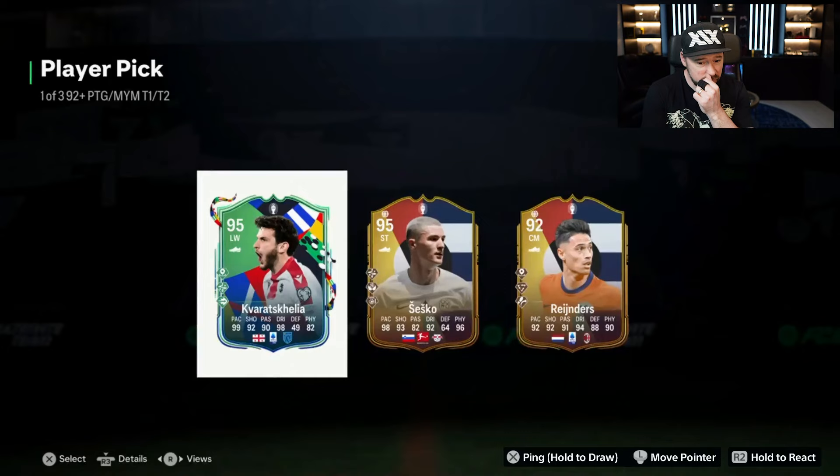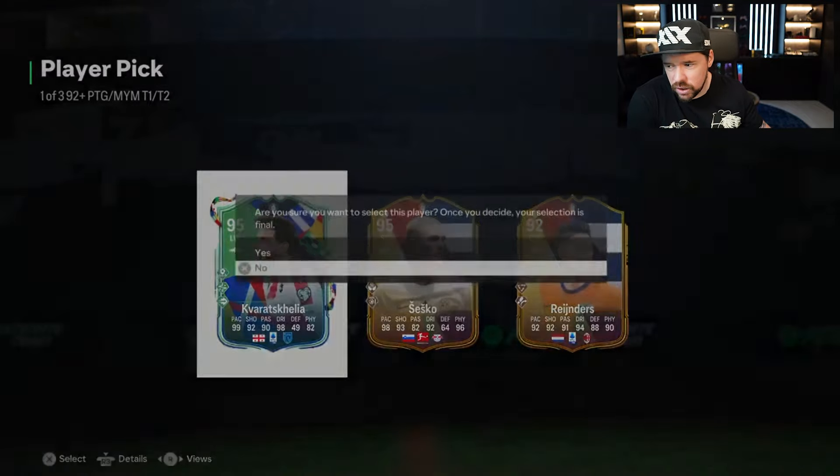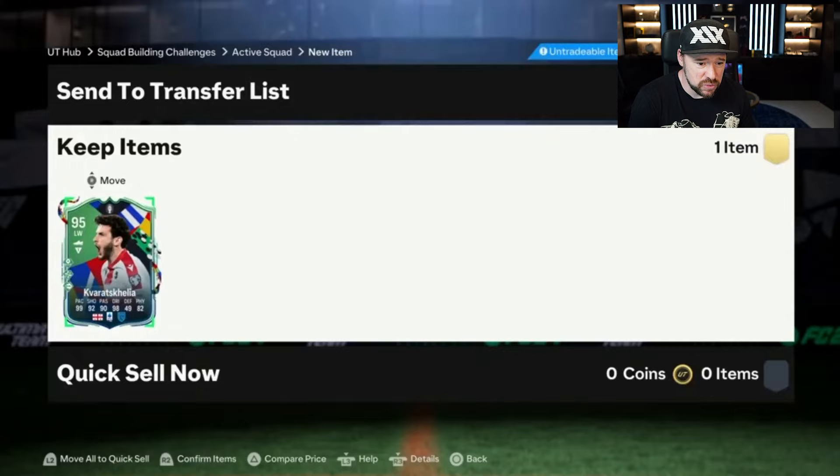He got Kavaric Kalia! Is that Upamecano giving away a pen? BAR for Poland? No — I can't deal with that. Kavaric Kalia is a GG, brother. Sesko's good as well, but yeah — how much is he worth?